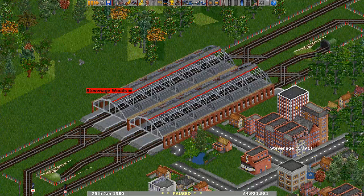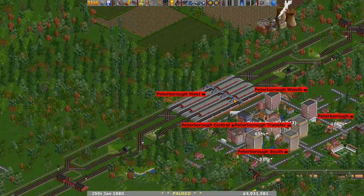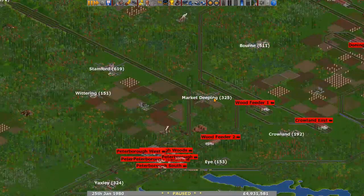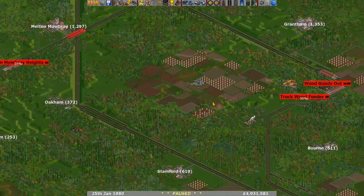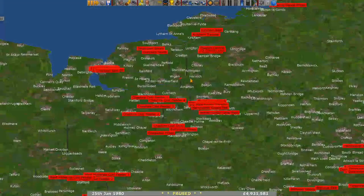Stevenage Woods and Peterborough West are done with the new station tiles we've been using in this series. Looking at the Manchester area, there's a passenger network heading over to Liverpool, which has grown quite nicely. The junction work is nice and clean, keeping it simple, with wide corners for the most part. There's a little bit of tight cornering, but sometimes you just can't avoid it to fit everything in where you want.